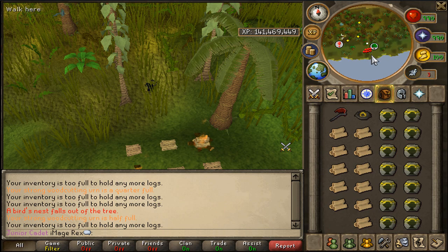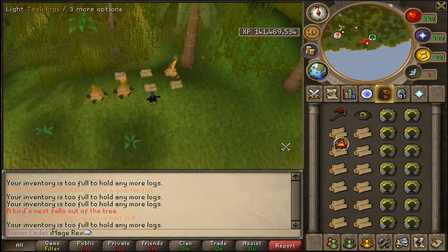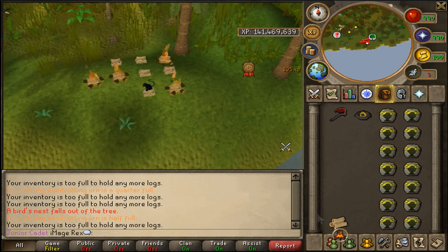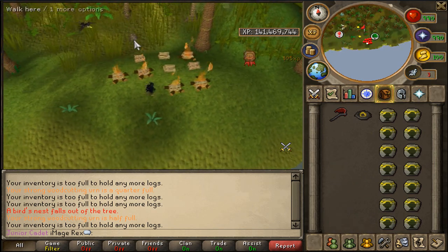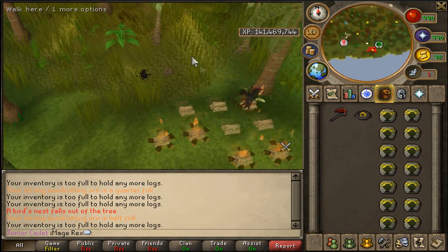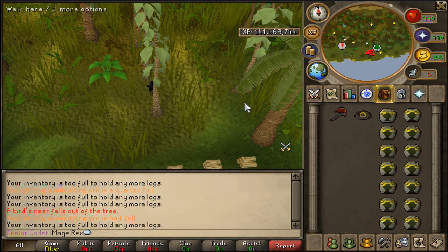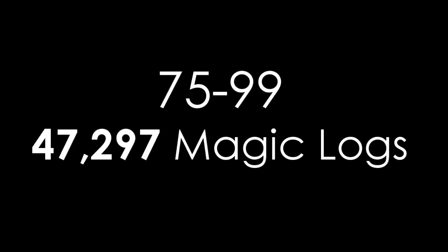It's a really easy method to learn — you just spam click down the rows, move over, keep clicking, then go back up and cut more teak logs. You also get a little bit of extra Firemaking experience as you do this, but you do need the Firemaking level to light the logs. If you want to try this out, I highly suggest it.